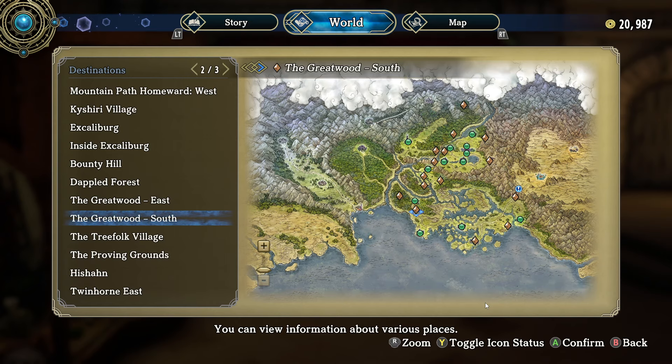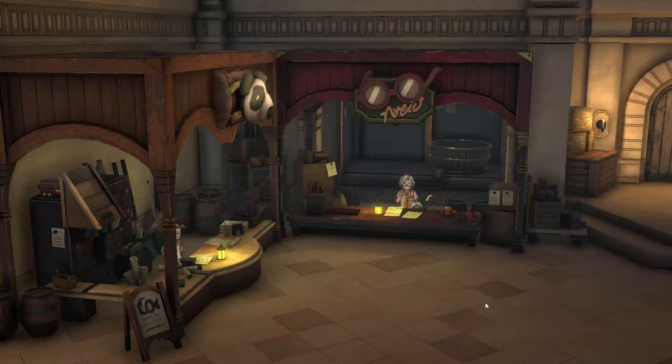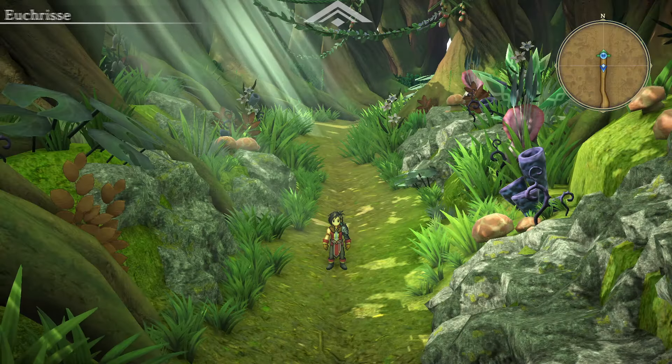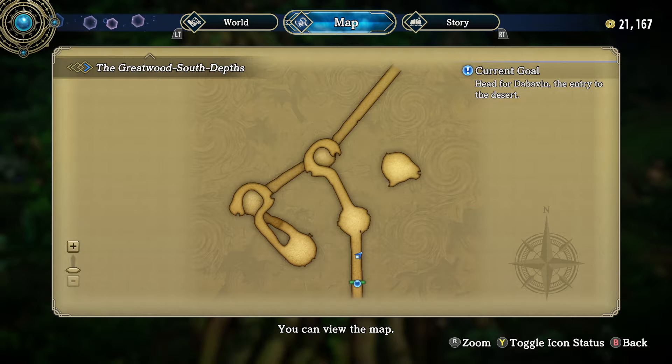I think you can go to either entrance, but really we want to go to the Great Wood entrance south. Okay, so let's head there now.